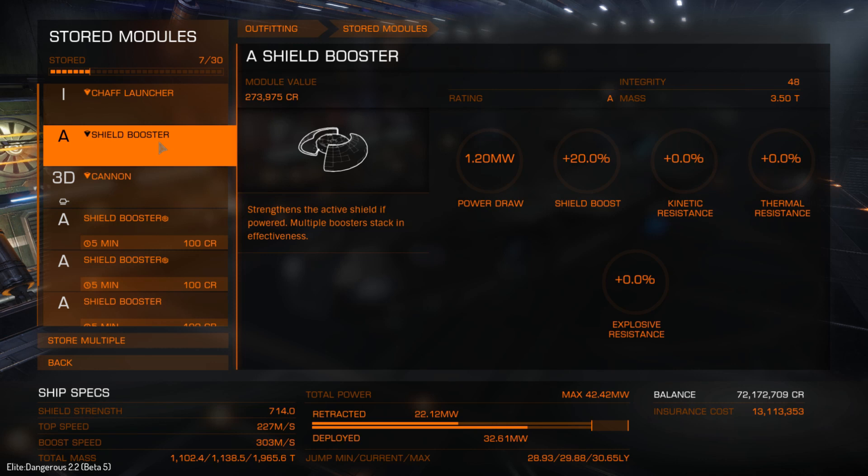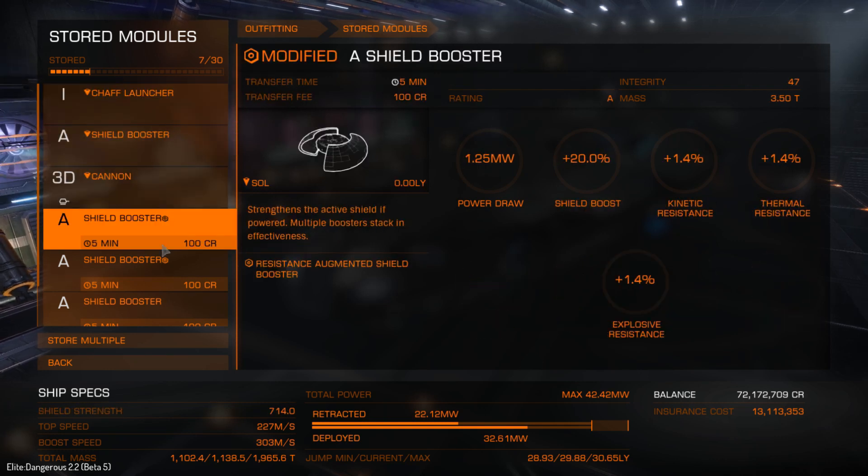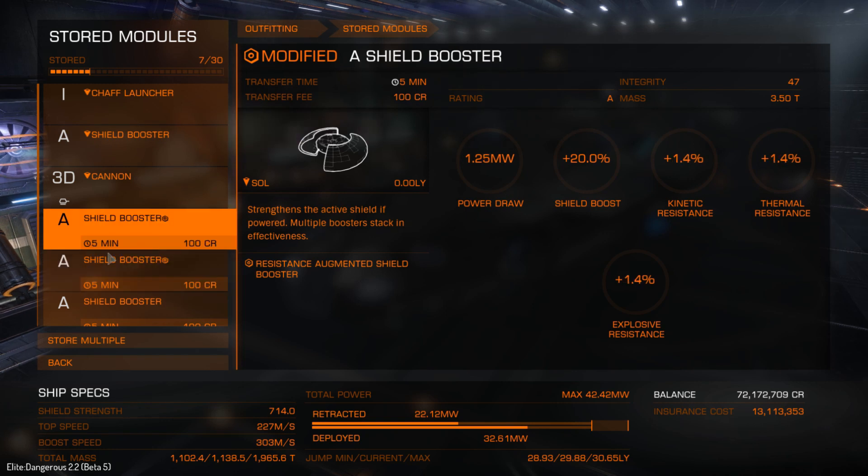I've had a little play around and I've stored some modules on a planet not far from here. You can see there are some basic shield boosters there. If I select those, it'll take five minutes for them to transfer to this station.